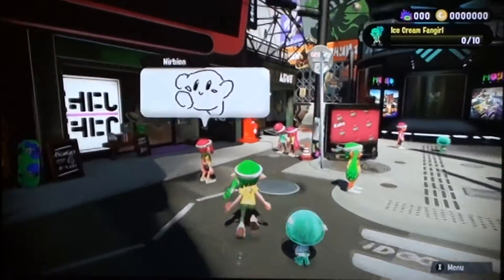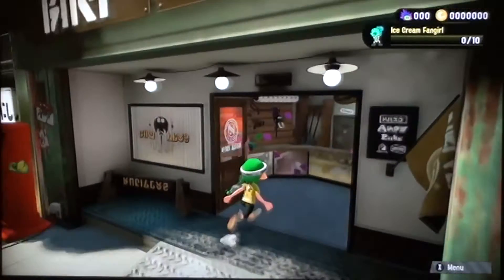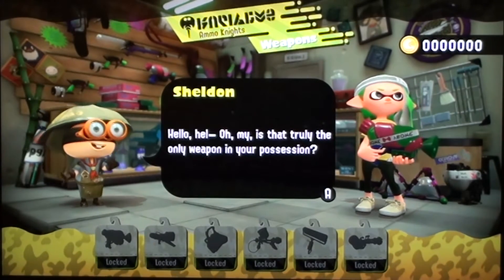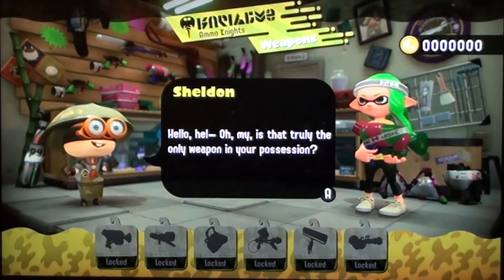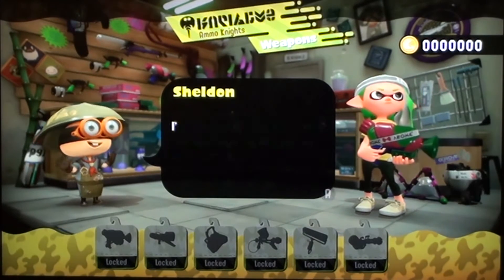Wait, what weapons were there? Let me go back in. I want to see the shadows of the weapons — let's see what kind of weapons are there. Okay, there's a blaster, there's a slosher, there's what I think is a different type of splatter shot, there's an ink brush, that looks like a carbon roller, and that's a Gatling gun. So that's pretty much it.